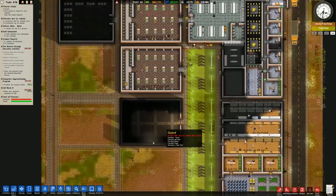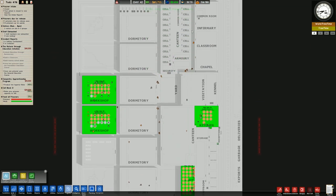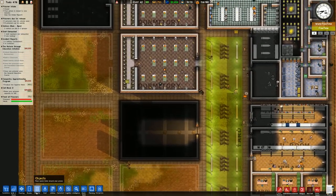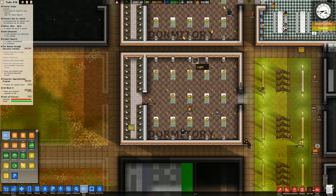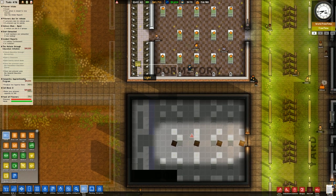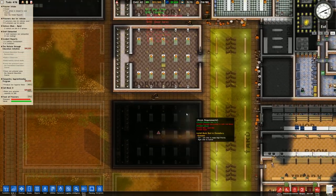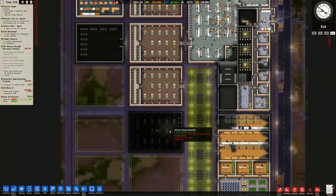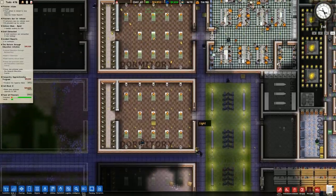We'll also be able to put some forestry in, though the problem with forestry is that it generates a lot of contraband through the digging tools, so we'd need more protection. Once I've done this I'm going to place some road gates on the outside. Using quick build we'll clone from the top left and put in everything we can. We'll also place a door servo, and set it over to medium security once it's all been built.